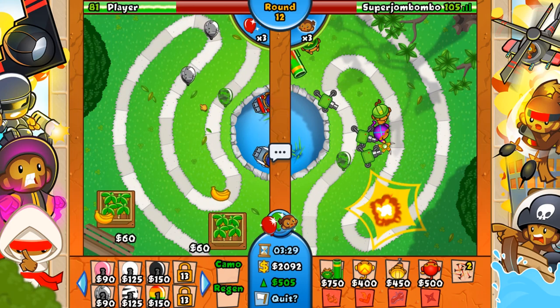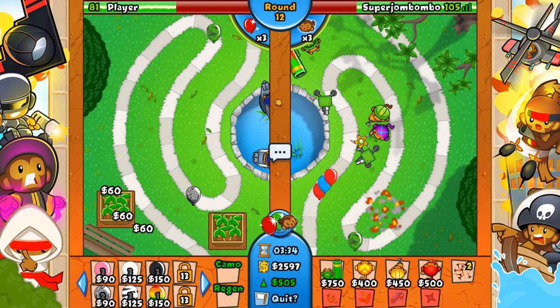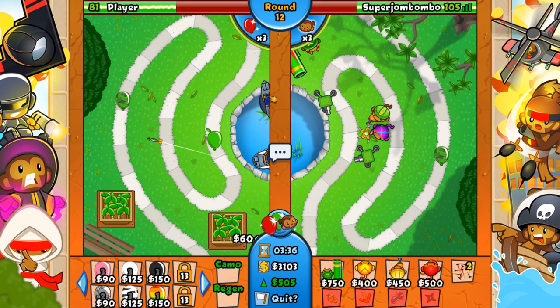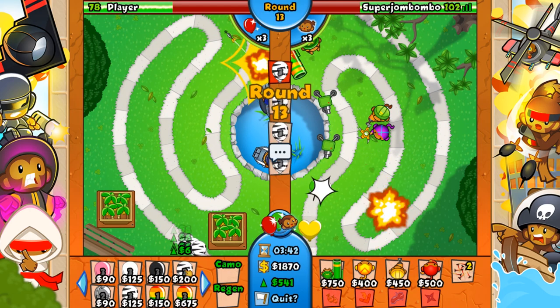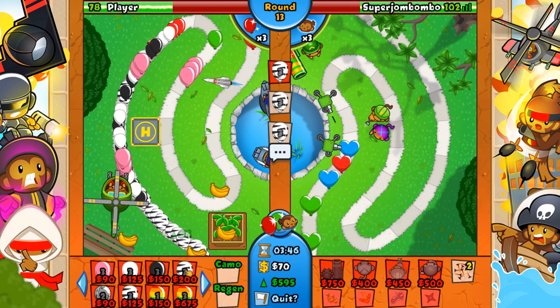He doesn't have anything for these lead balloons. He gets the sub — he's a crazy submarine kind of guy. So I'm just going to get camera detection really quick while I have the money for it. I'm ready to go for a pretty quick Zebra Rush. I don't think he's going to be able to defend this unless he does something crazy. He's going to get a helicopter up, but that's just kind of a waste of money.